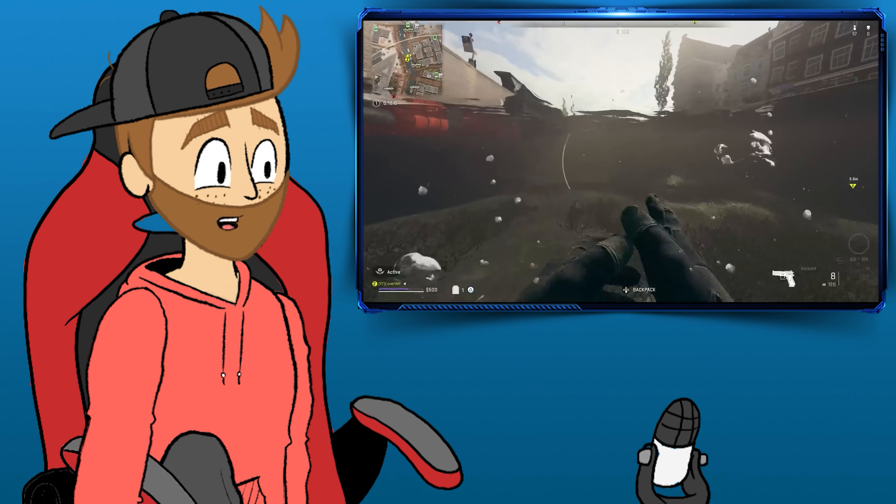Now let me warn you, this part can get a tad tricky. Cross your fingers that the ever-shrinking circle of doom doesn't wipe out the very spots you need to visit. On the bright side, dying won't reset the easter egg — your coordinates will stay the same, and you can resume decoding once you respawn. Oh, and a quick heads up: sometimes that darn code won't let you interact or scan it.